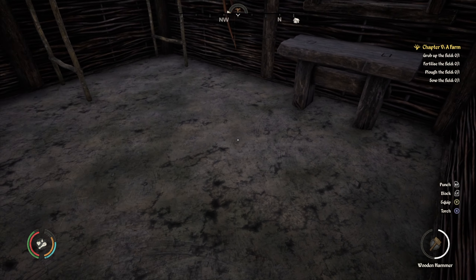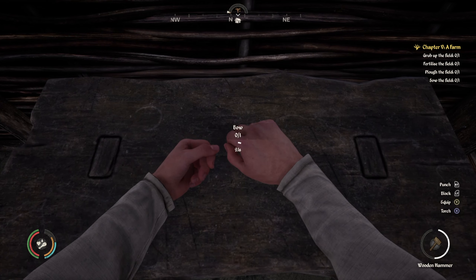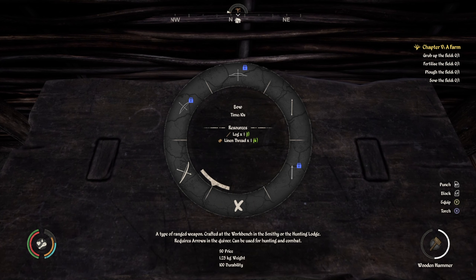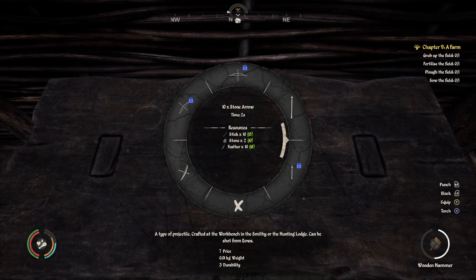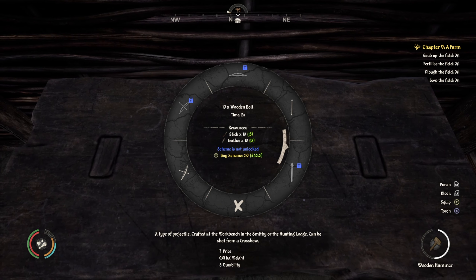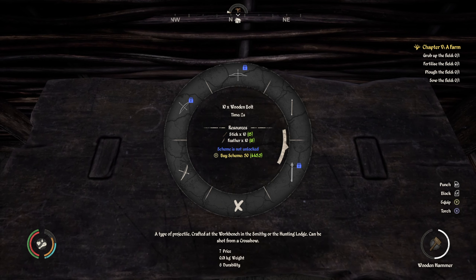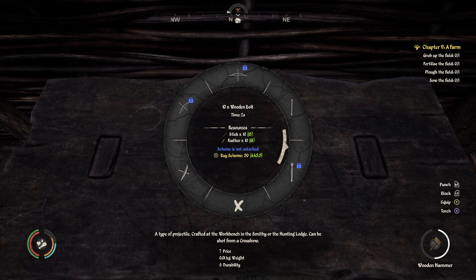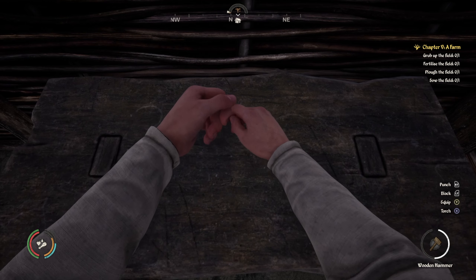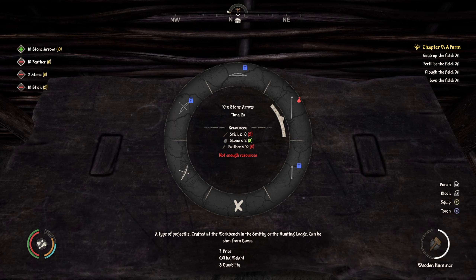Can we now make a bow and arrow? Yes! But we also need to make arrows - stone arrows. Stick, stone. What about wooden bolt? The scheme is not unlocked. Let's make some stone arrows - we've got all the resources for it. How many arrows does that give me? Ten stone arrows. To make more I need more feathers and more sticks.